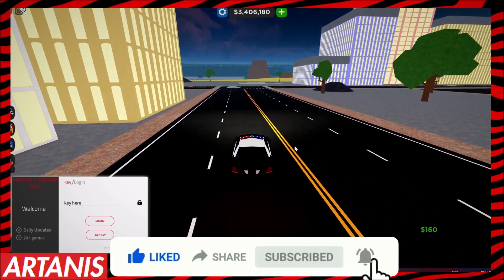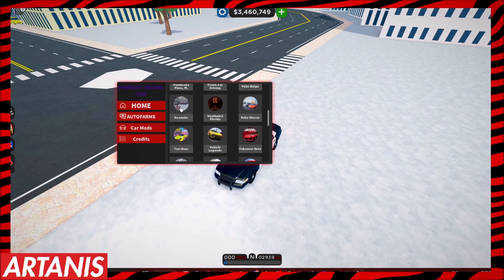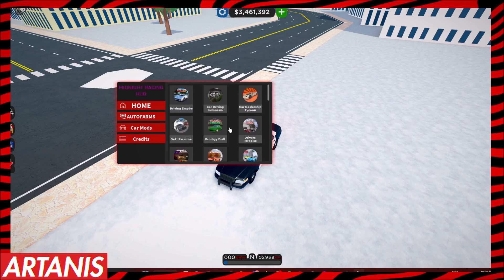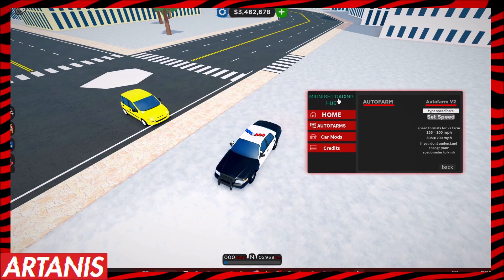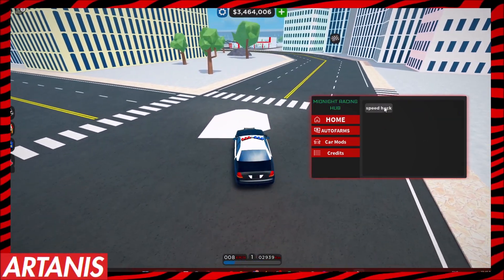Alright guys, so now that we're in the script, we're going to go to Car Dealership Tycoon. Look at all the games that this hub has — once you get the script you can use it for Driving Empire and basically like every car game on Roblox practically. But there is Car Dealership Tycoon, and we have auto farm with two options, plus car mods which includes a speed hack.